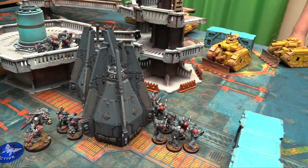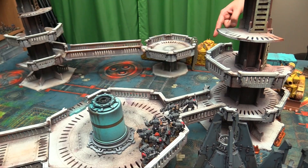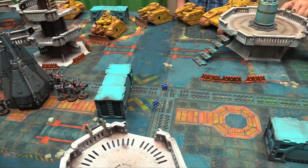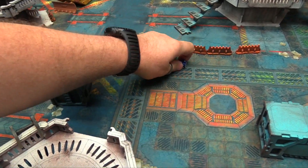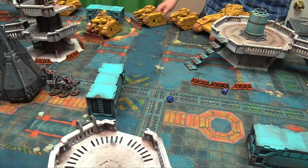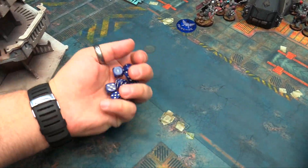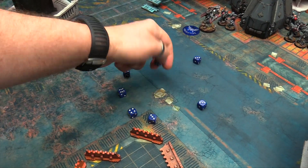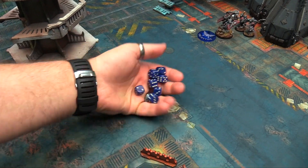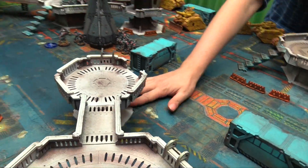Shooting phase — no psychic phase for Space Wolves. The melta gun fires at a Leman Russ, hits on a 3. First shot fails to wound but a command point reroll wounds — minus 4 AP, D6 damage rolls 1. The Greyhunters shoot their bolters but wounding on 6s against toughness 8 tanks is brutal. Drop pod storm bolters get 8 shots but only wound on 6s — minimal damage.